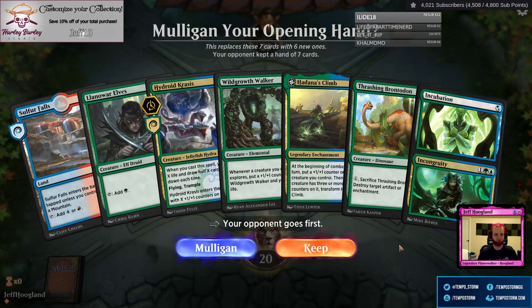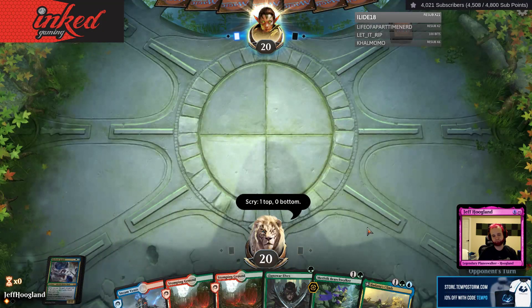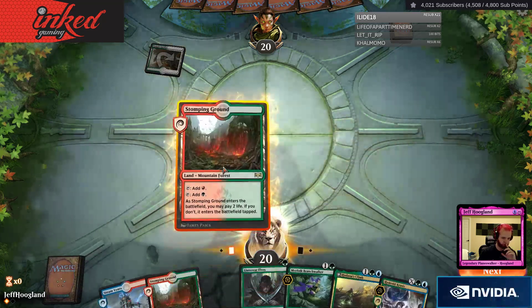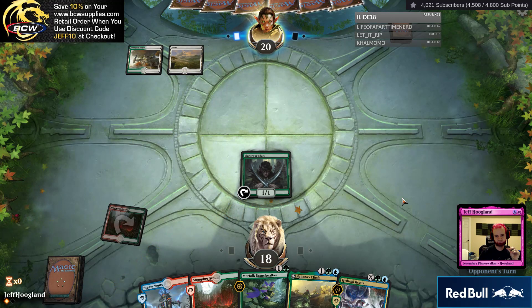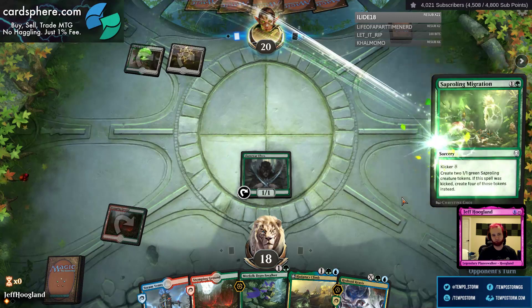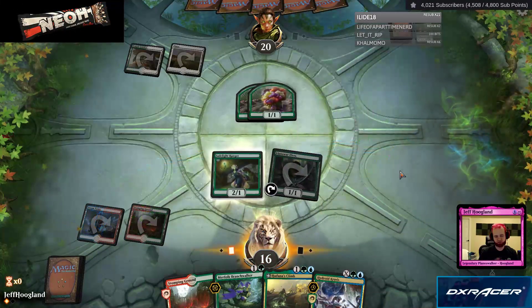All the six-spell hands look really good. I'm almost glad in a way that the Sulfur Falls isn't a green source, so that way I am not tempted to keep this hand and then die with it. This hand is very good. I'm going to keep that. Our lands are a little bit painful, but I do get to go Land War Elves and then tap Shockland Merfolk Branchwalker, so that's really good here. I'm thinking about Baffling End targeting my elf — I'd prefer they didn't. Jadelight Ranger — that's really good too. I'm actually going to go ahead and Jadelight Ranger here because if this hits two spells, Climb can flip next turn.